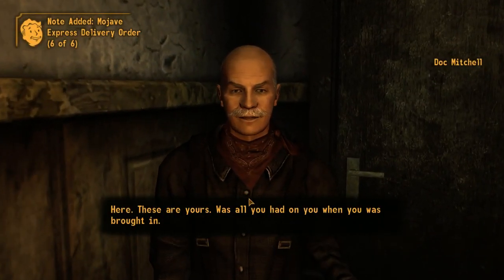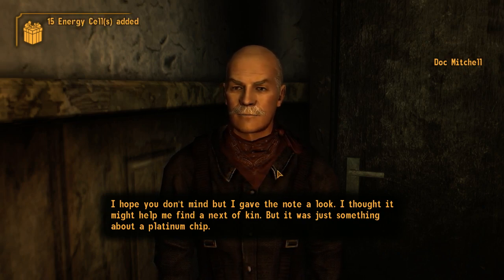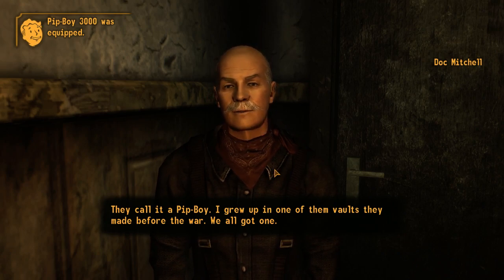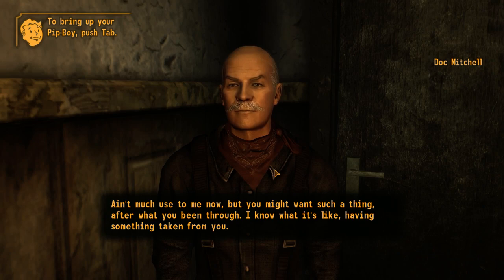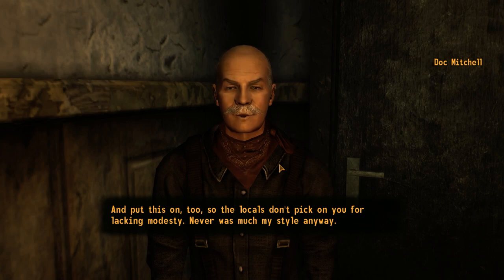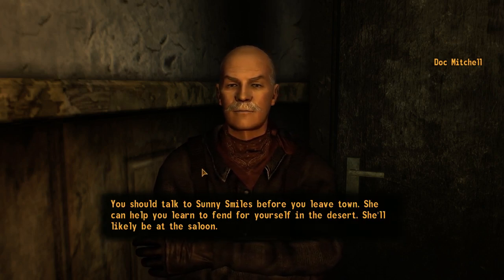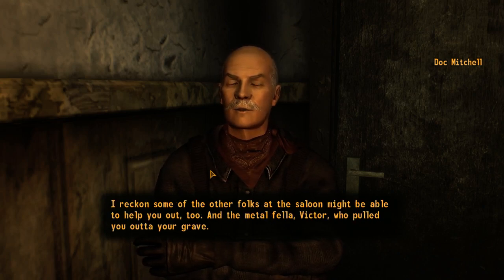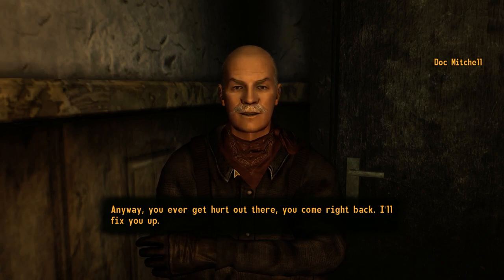Here are your things — a delivery note, four stim packs, a very small amount of money, and something about a platinum chip, which is very important. If you're heading back out there, you ought to have this — they call it a Pip-Boy. I grew up in one of them vaults made before the war; we all got one. I know what it's like having something taken from you. And put this on too so the locals don't pick on you. Don't have to worry about that, Doc — I've got a DLC. We might be angry, but we're not impolite.